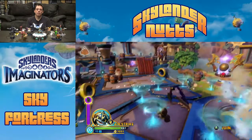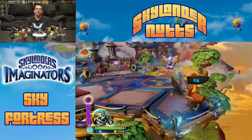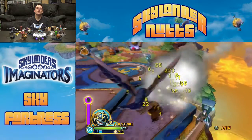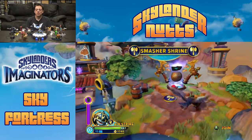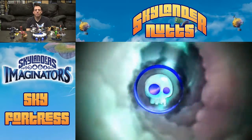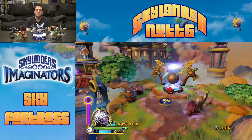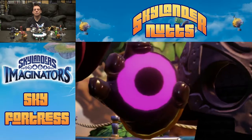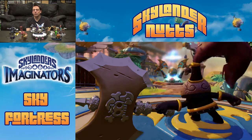Only a Sensei of the Smasher class can open this shrine. First let's get the chest all the way to the right once you drop down — our first treasure chest. Let me quickly switch to one of the Smashers. I've already unlocked the Sky Chi move for the Smasher, but let's watch the video. You can see the treasure chest in her video even though I already got it — it gives you a little hint it's nearby.